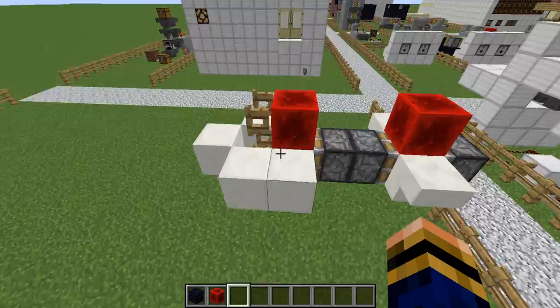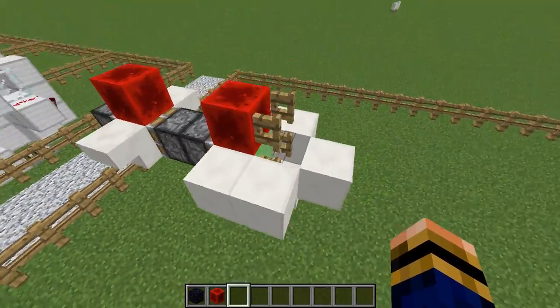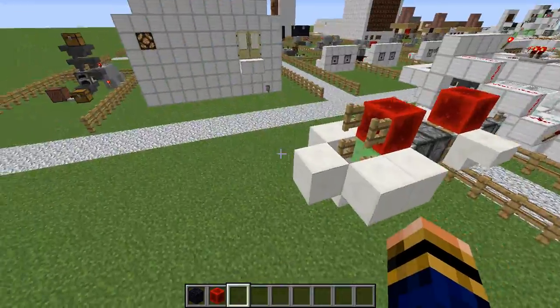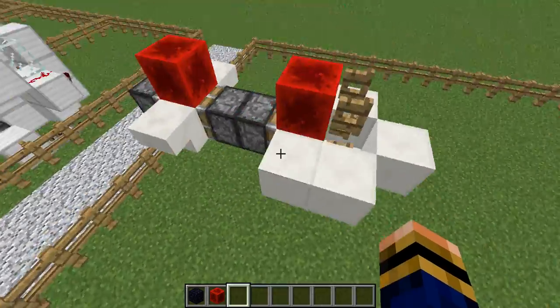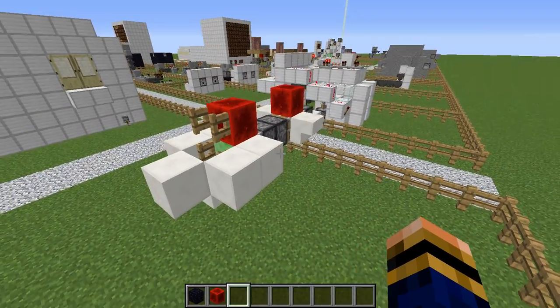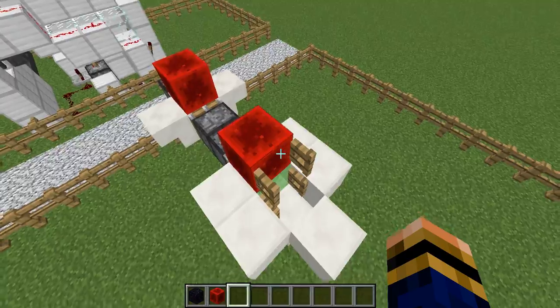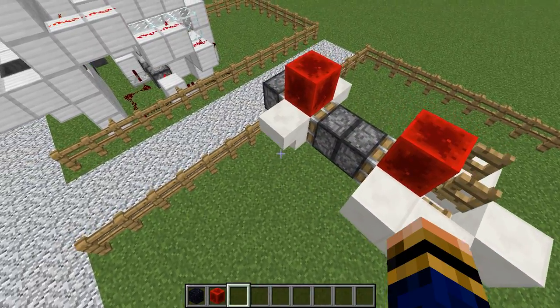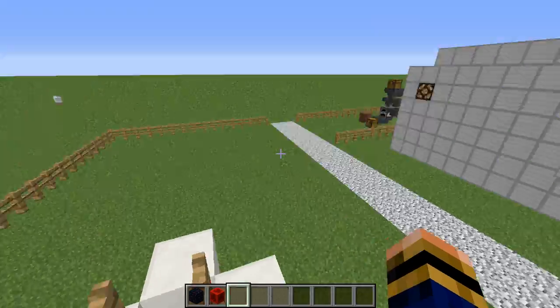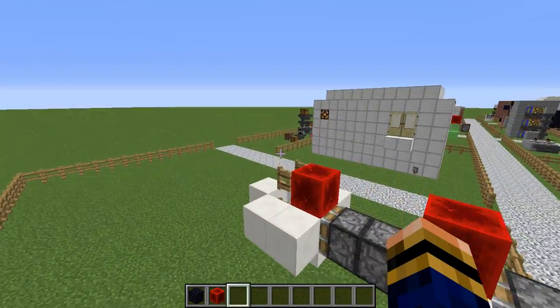It is fully working, and to be honest it's absolutely amazing. I literally just love it. It's one of my favourite forms of transport, really. Whenever I'm going around in a creative world underwater, I need to go get something to eat - all I do is sit in the driver's seat here, activate the machine, and then go get something to eat, and when I come back we're literally about 2,000 blocks in that direction. It's just absolutely amazing, really.